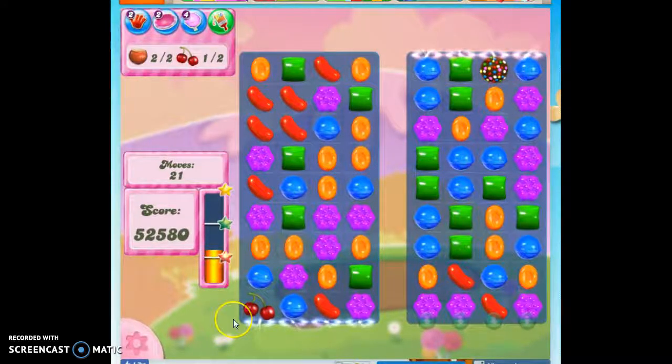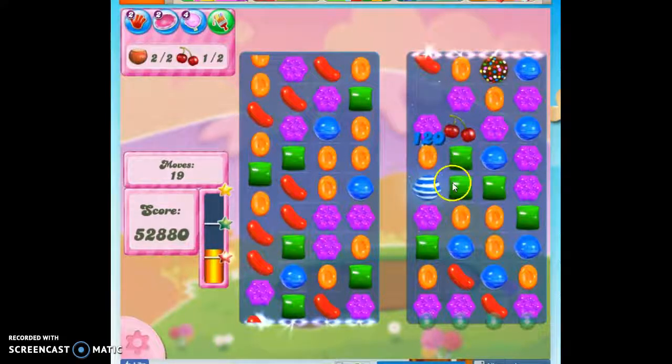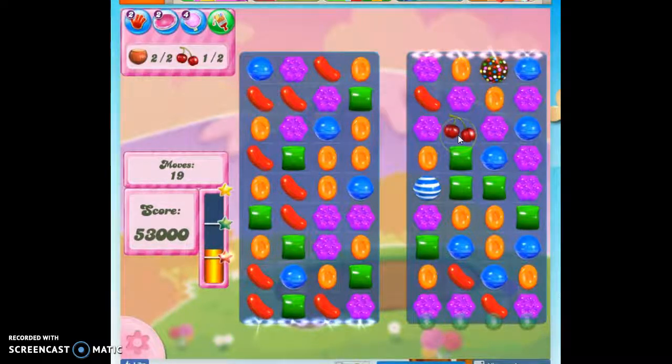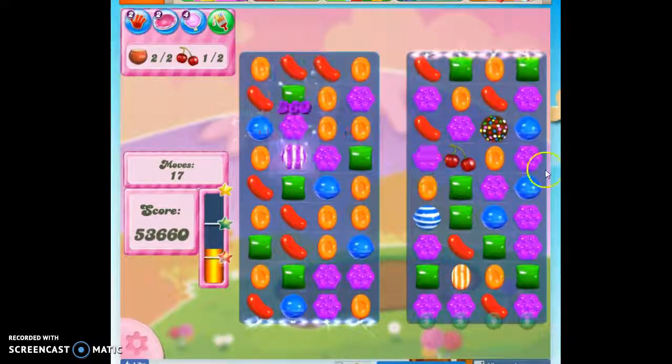So here's the last ingredient on the board. I know I can make specials, but I think it's better to do this — moving that out into the center. I always try to stay away from the sides, but on this board it's almost impossible to stay away from the sides. Here we go.